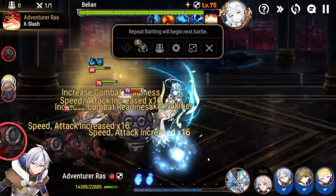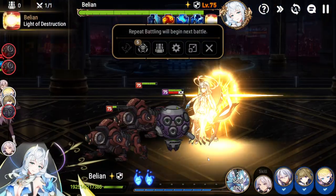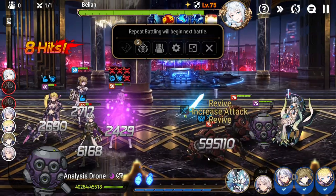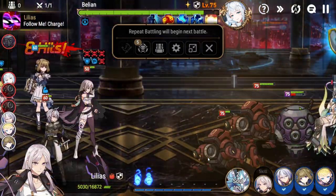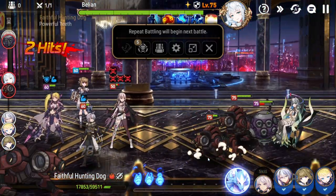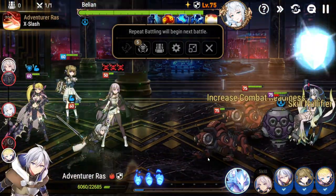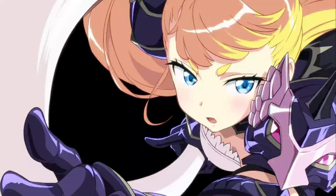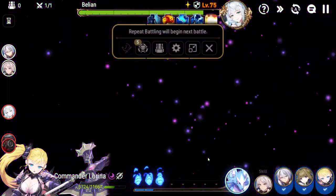Kross also has a defense buff to help us take a lot less damage. I think we do more damage on the dual attacks than anything. I think this is close to dying here — I think the clans should go through. Yes, there she goes.